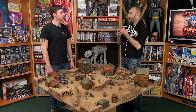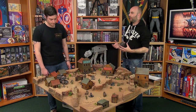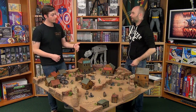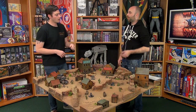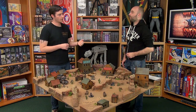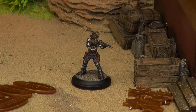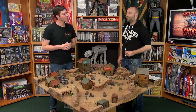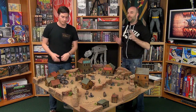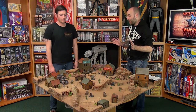So for the two-player starter set, you'll get two factions worth of models. You'll get a boss — same as before — but this time instead of getting a sidekick you're going to get an underboss. Here's an underboss from the Outlaws: we have Frank James. He's a pretty nasty sniper. He's got "Got Your Back" where he's actually able to shoot into melee — if it's his boss that's in melee — without taking any penalties. So he's quite nasty and quite a heavy hitter. Frank James is your man.